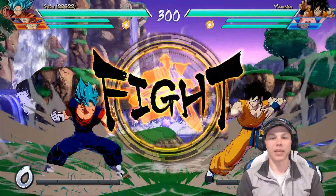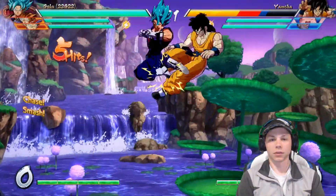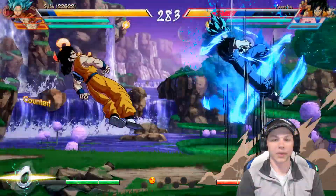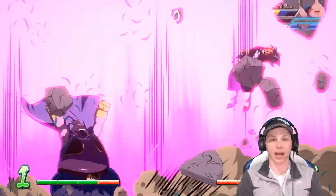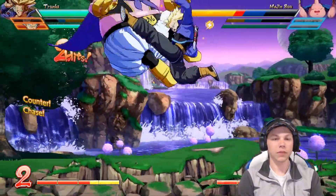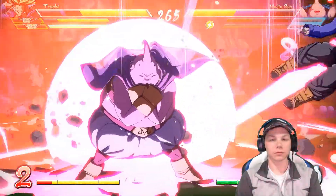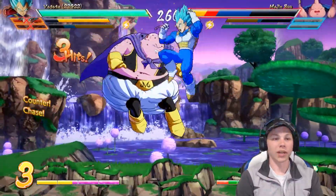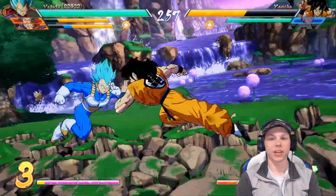We beat Yamcha pretty well, then got beat up by Teen Android. Now we're in a new match — Buu is getting me and I need to work on my combos. I used the Extreme Speed Kamehameha on Buu, then had to swap Trunks in to let our health recover. Once health comes back, we'll get Vegeta out and then bring Super Saiyan Blue Vegito back out as soon as we can.